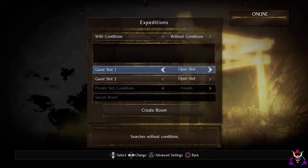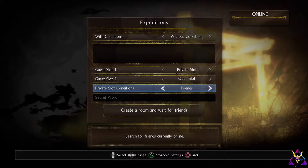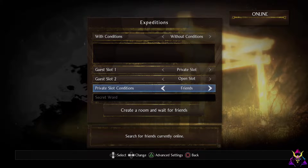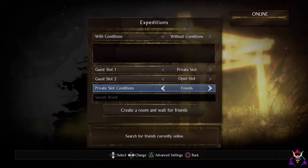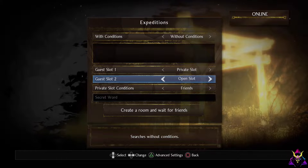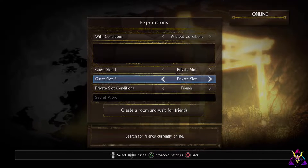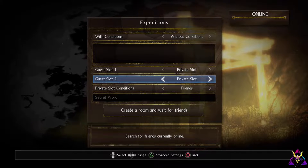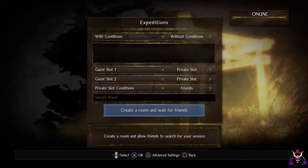For Guest Slot, you can change it to private and just have it be for your friends. Before you needed to have an online code — it was kind of a hassle — but now it's very, very easy. You just go to Guest Slot and select Friends. You can leave the second guest slot open for randoms or also make that Friends, because now Nioh 2 has three-player online co-op, which is huge. So I'm going to leave it at private slot, Friends, and go to Create a Room.